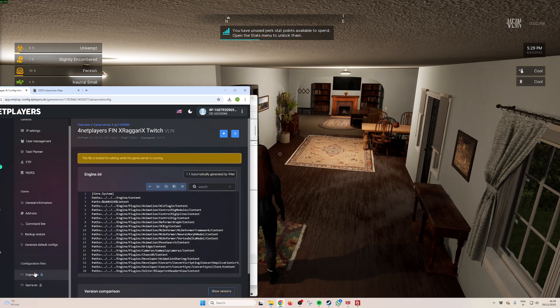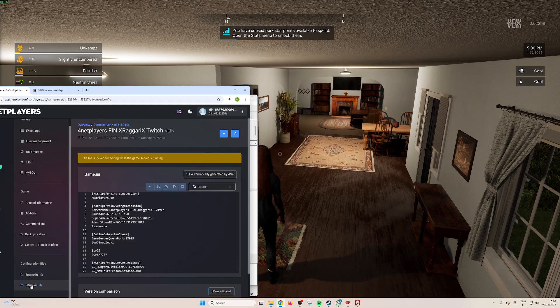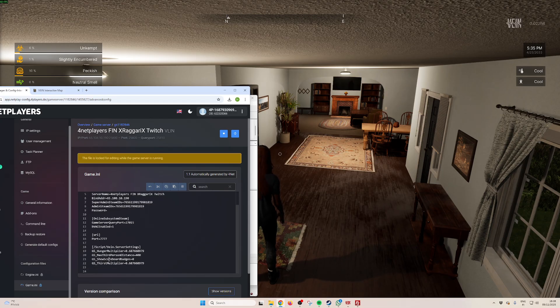When you first see these files they're basically blank — there's nothing in them. They are empty if you don't change anything. Same with the game config. There are only a few things you can change, like the hunger multiplier and the thirst multiplier. That's all, there's nothing else.